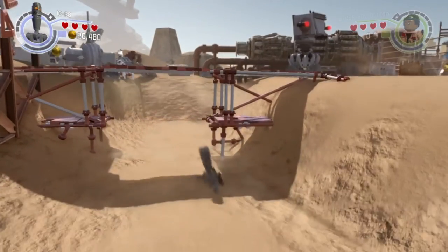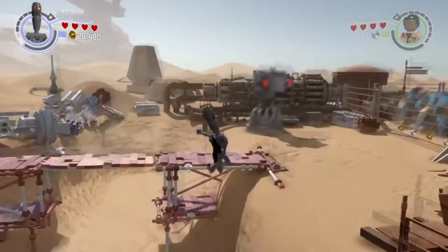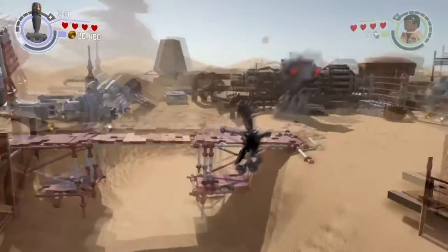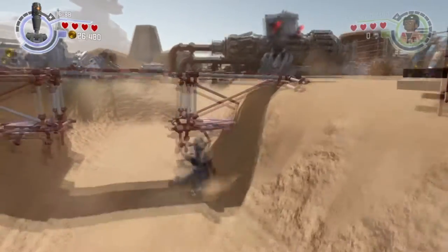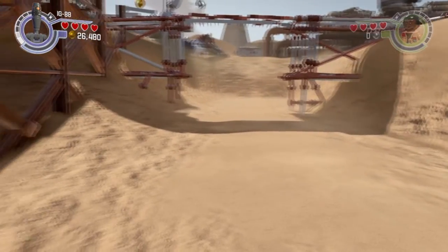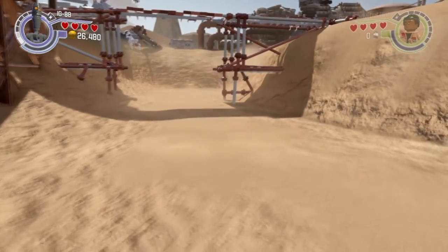This particular glitch is very small but I thought it'd be pretty cool to show you anyway. Basically, what happens is you're able to walk around in the quicksand. All that's required is to jump and press square to slam into the quicksand and you should get stuck in there. If it doesn't work, give it another try — it's very easy to do.